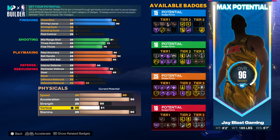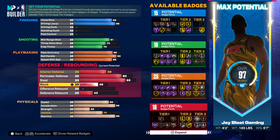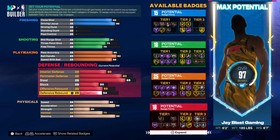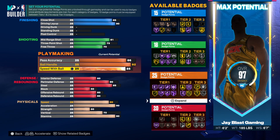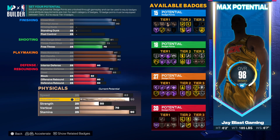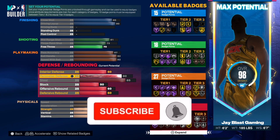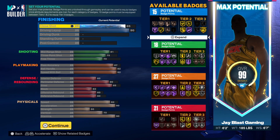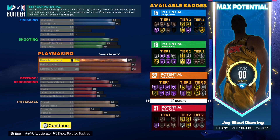His strength was low but he had a high vert, so we're gonna give him at least 70 vert. We'll go 55 strength and 60 vert. So this is what we'll do — we can afford to go higher. We'll go 92 ball handling, 92 speed with ball, 87 pass accuracy, and 53 strength.